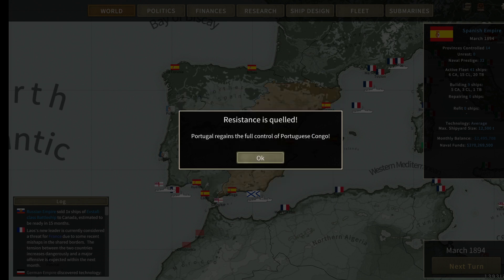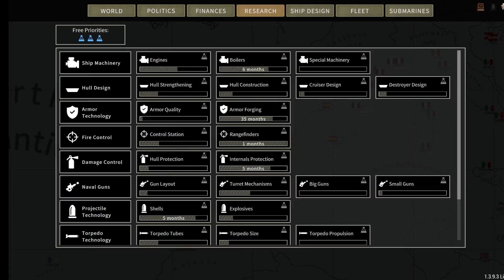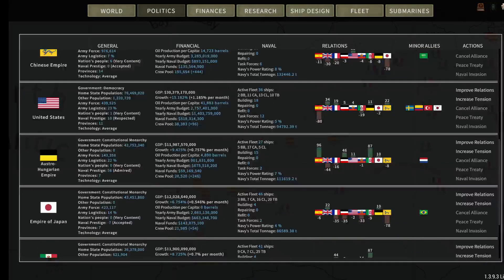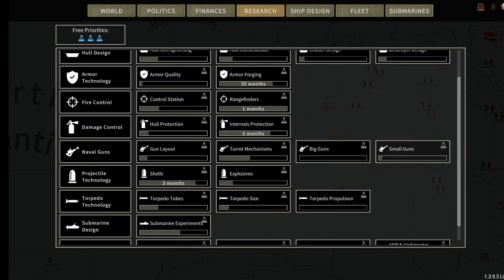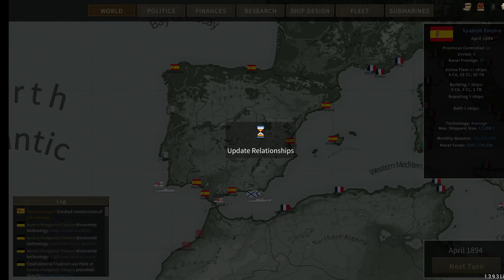The United States provokes me — that worries me a little bit. They're at negative 80. We're going to go in and try to improve relations with the United States. We'll let the rangefinder technology happen, and then we'll probably start designing ships as we get into April. Hopefully we'll be able to get the United States to like us a little bit more than they do right now.